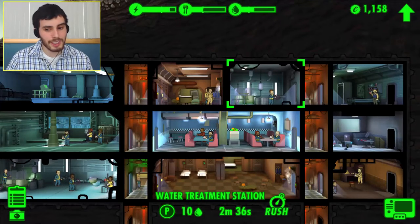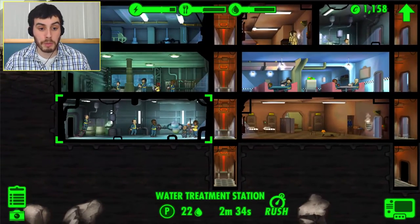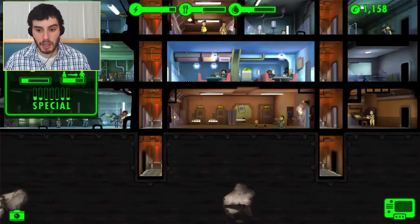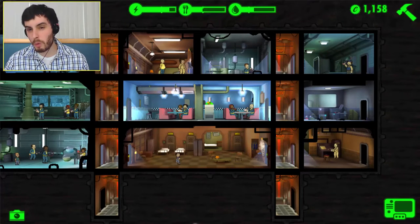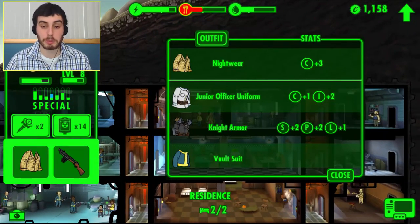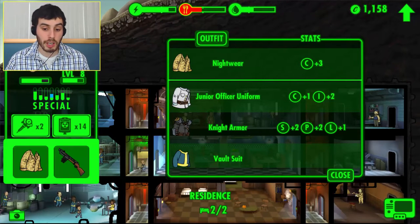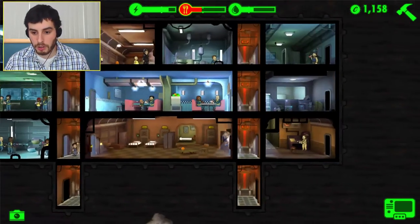The only way I'm really growing my population right now is getting the women to have children and then the children growing up. There must have been some that have grown up already, because I'm pretty sure I had four or five pregnant women — all from this guy up here. Normally I have him go out and explore the wasteland to get resources like weapons, armor, and currency to help defend and build up the vault. But he has the highest stats by far, so normally I use him for finding resources.